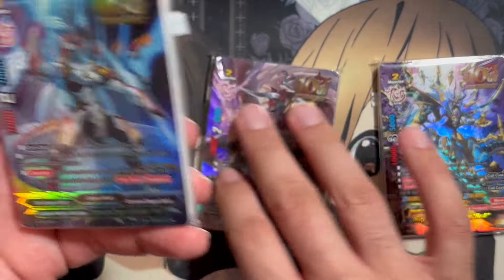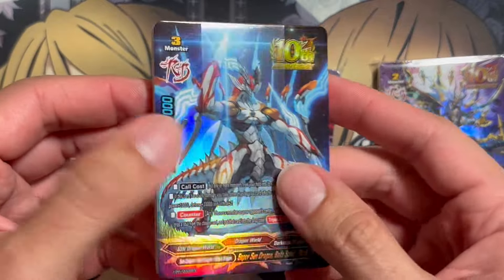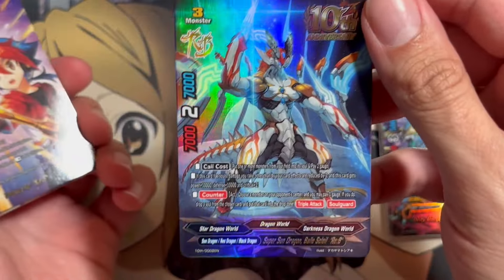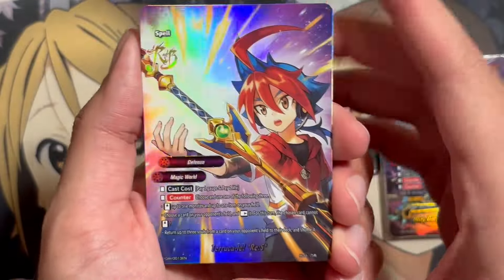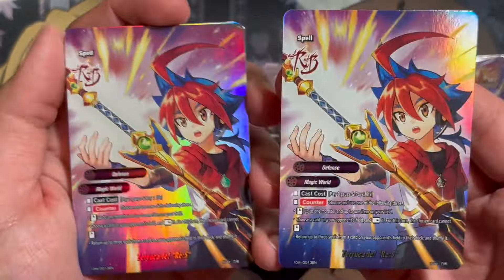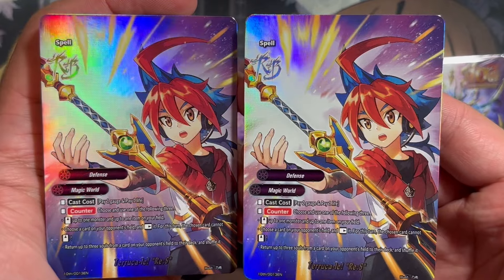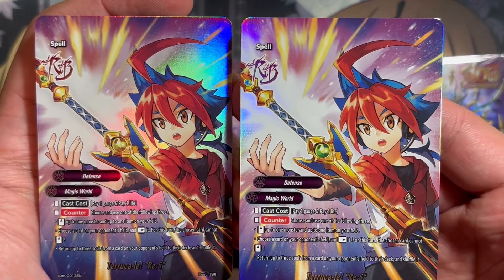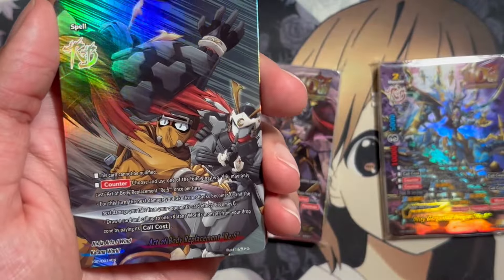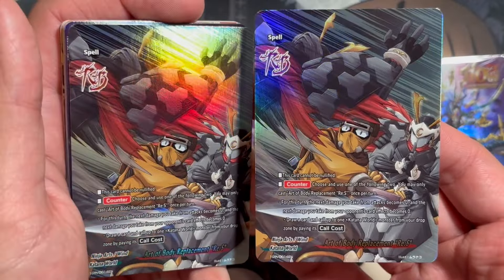Next packet is the Balsolet packet, and I'm definitely going to be putting this version of Balsolet into my Baldragon deck. We have the one-off copy of Balsolet Revival Buddy. Moving right along with the Magic World spells, we have Teru Kalei Revival Spell — the original Teru Kalei was incredibly broken, and the fact that we got a Revival Spell copy of this is insane. It has the restands and even returns up to three Soul Cards from an opponent's field to their deck. And we have Art of Body Replacement Revival Spell — now we're on to Katana World, with two copies of this spell.